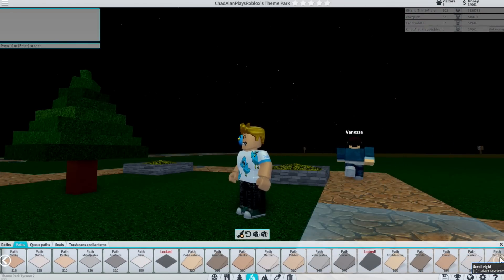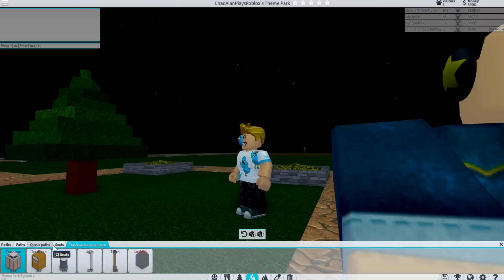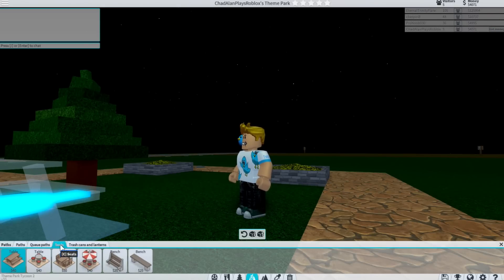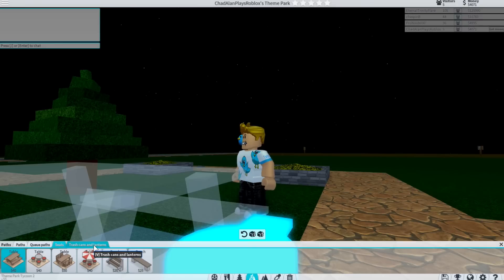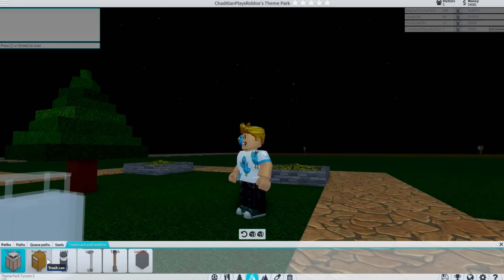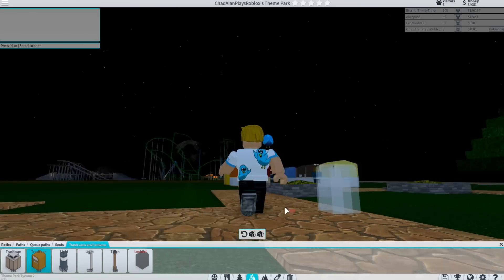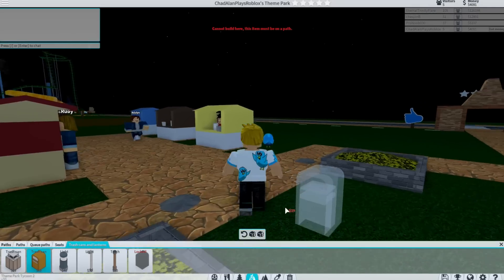Maybe it's in the pathways for some odd reason — oh, trash cans right here! It was in the pathway. So there's seats, and then there's trash cans. We definitely need some trash cans. There's this one and they're both $19 — I kind of like this one a little bit better. Let's put up a few trash cans so people aren't throwing trash all over the park.